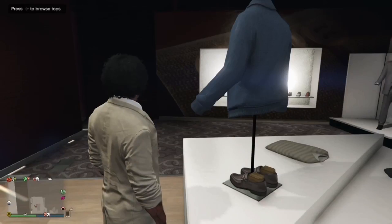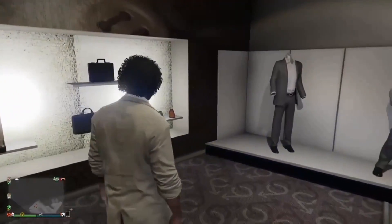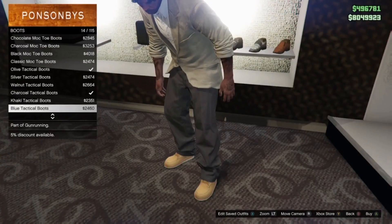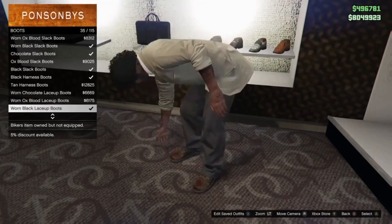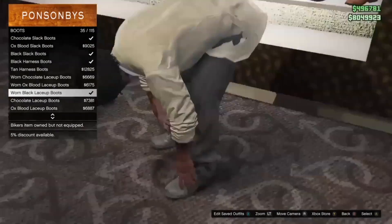Once you select that, head over to Boots. You can select either the scruffy boots or the worn boots — either one works. I went with the worn black laced-up boots.